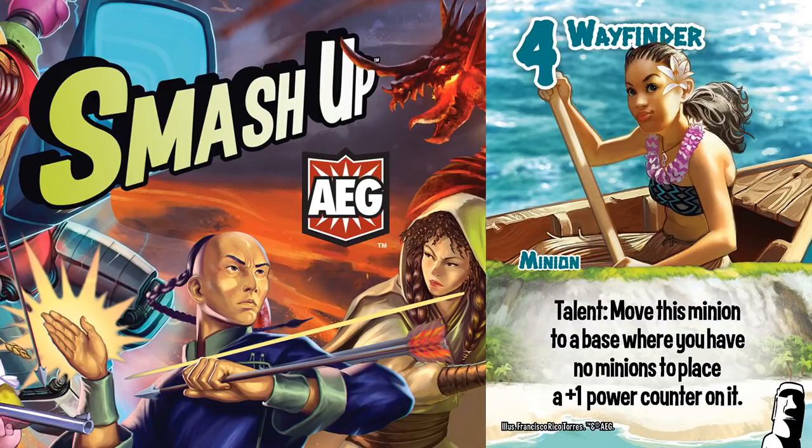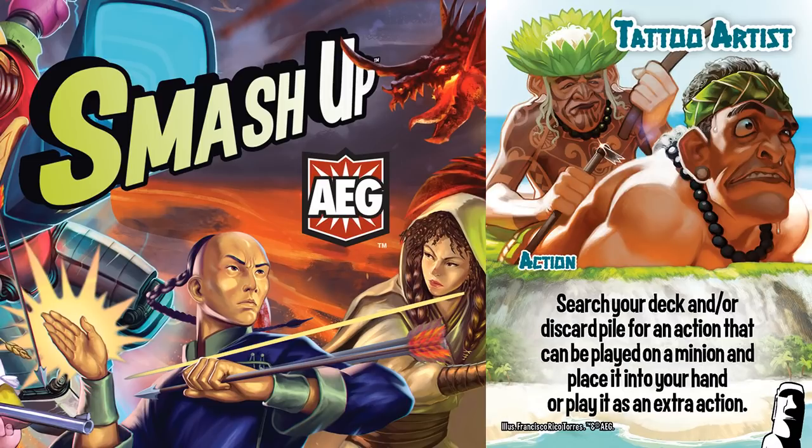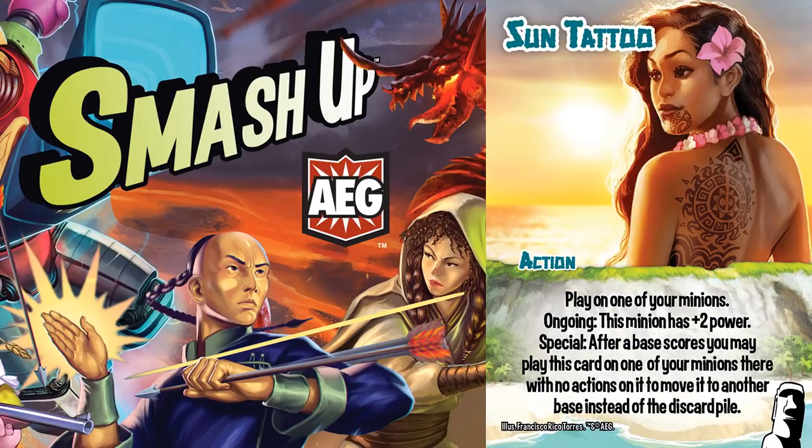If your Wayfinder has even just one power counter, which is extremely easy to do, you will have an equal amount of power and can overtake it next turn. Granted, you have 2 copies and Tattoo Artists can retrieve it a third time, so it's not the worst option since you only have 2 Wayfinders. But I find myself waiting for a better opportunity down the line because you can only do it once to each minion.